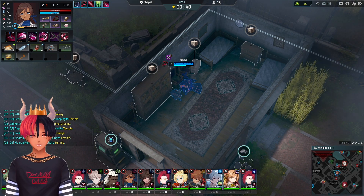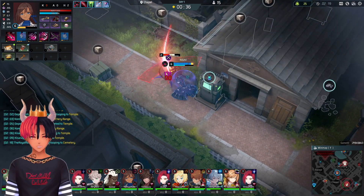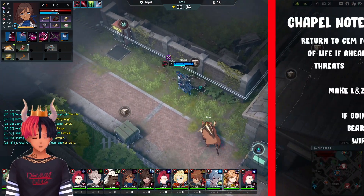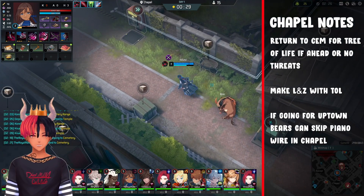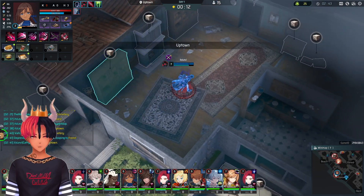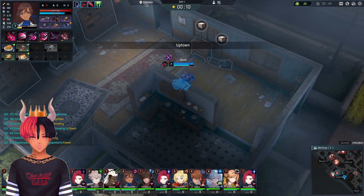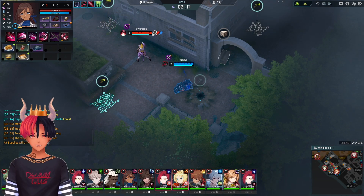The build is pretty fast for a 5-zone build. If you're feeling it, you can go for Tree, but I personally feel like a lot of the matchups here aren't very good for Cathy — Hayes, Adina, even Daniel don't feel really that great this early on in the game. If you do get a Tree, make L and Z. I like to head over to Uptown and grab the bears there at Night 1. If you miss piano wire in Chapel, you can also grab one in Uptown. If the meteorite is also spawning in Uptown, grab that instead of the bears.